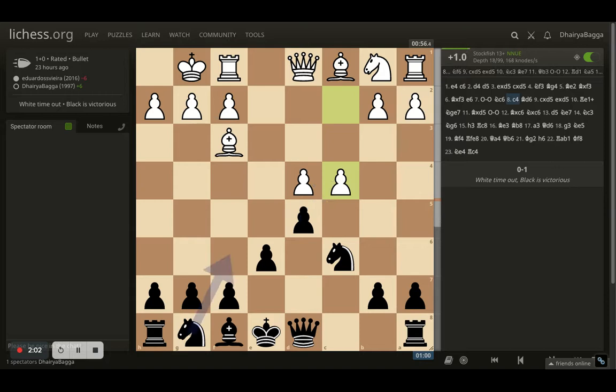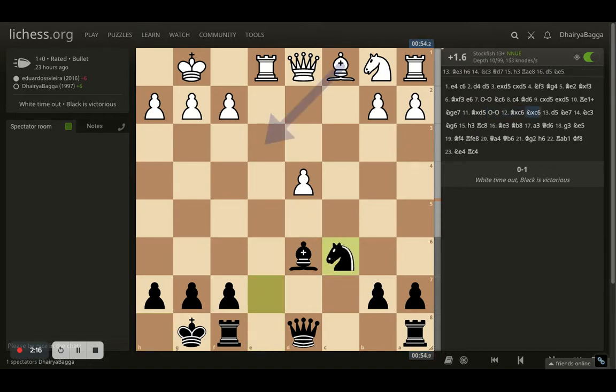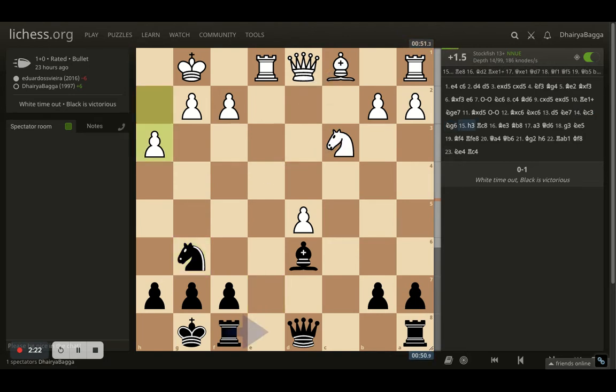The opponent had castled, then goes for c4. I just developed the bishop and let the pawn go. I take back, rook comes in the center, which allows knight development to e7. Opponent does take, and here I castle. Opponent takes the knight, I take back with the knight. Pawn forward, knight goes back. Now knight g6, pawn forward by the opponent.